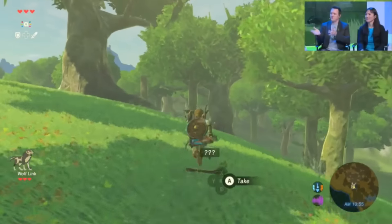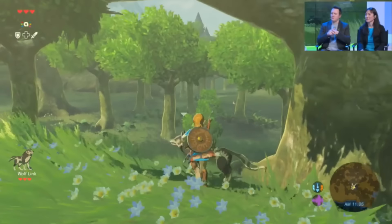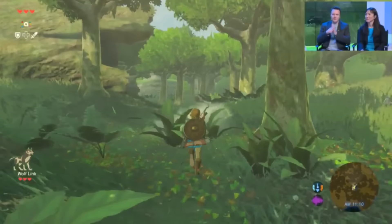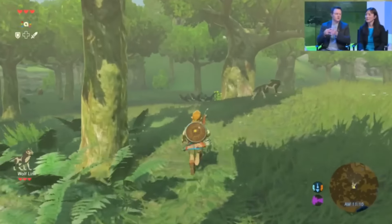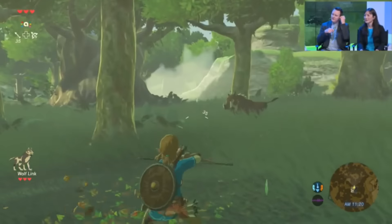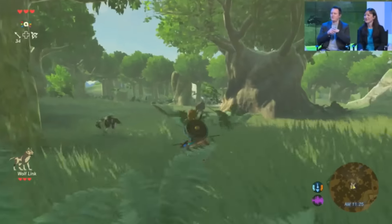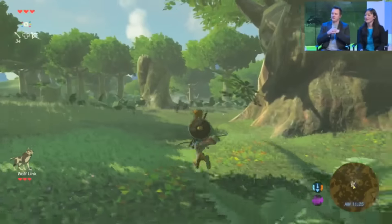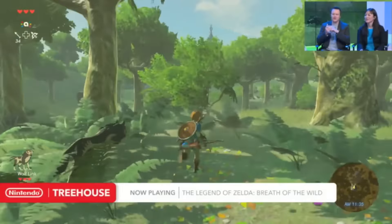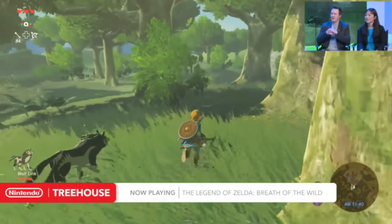Going back to Wolf Link in the game — when you tap Wolf Link in, he will have the number of hearts that you saved in Twilight Princess, and he'll travel alongside you for the duration of your gameplay until he loses all of his hearts. Once those hearts run out, Wolf Link will disappear, and if you want to play with him again, you can wait one day in real world time — not one day in in-game time, but one day in real world time — and then tap Wolf Link to the GamePad again and call him back into Breath of the Wild.